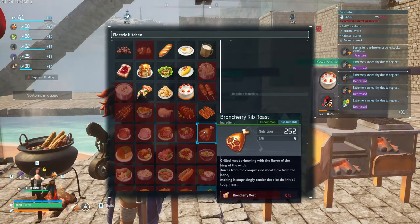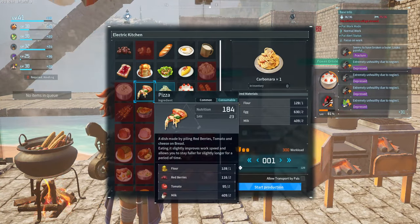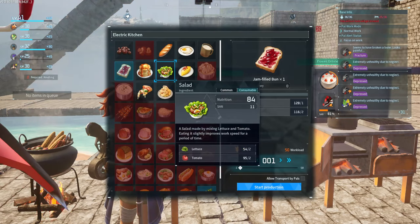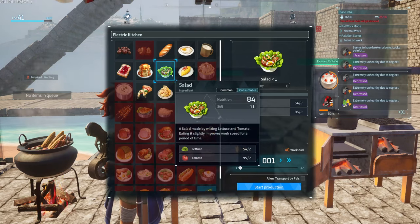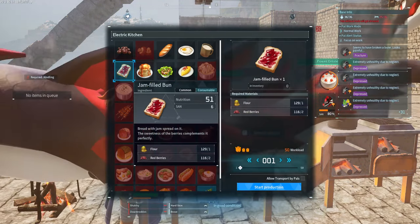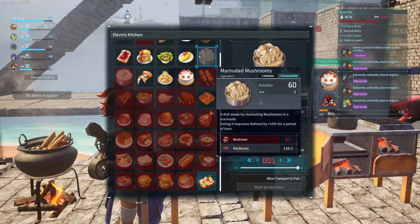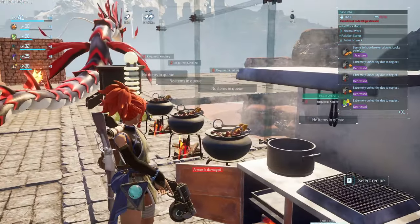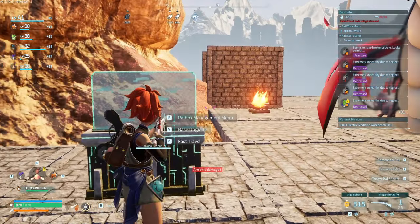We're going to be showcasing the method. These four foods are great for sanity and work speed — pizza and salad both give work speed. This is just for eating and defense purposes, and then you got the mushrooms. So technically there's eleven if you include the mushrooms, and four more if you include the other foods.